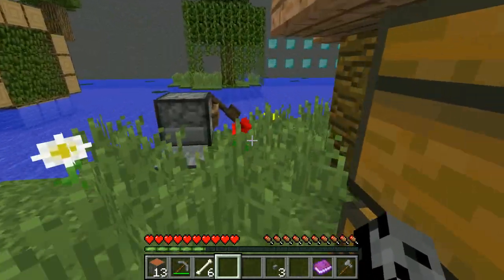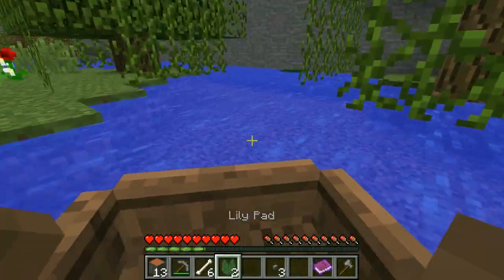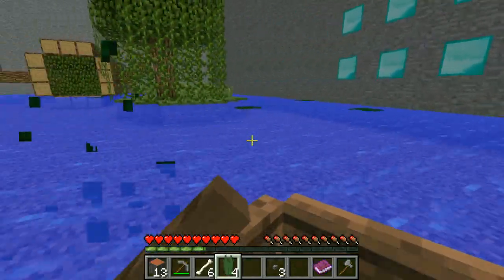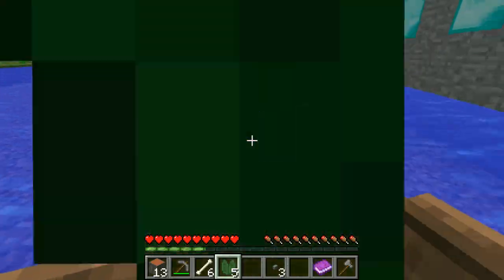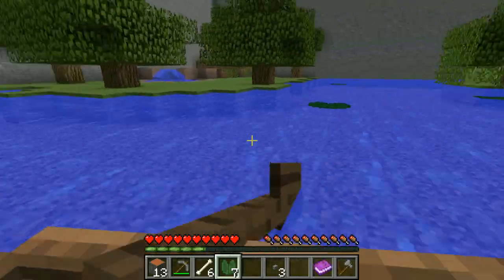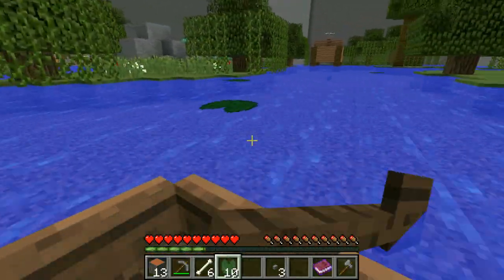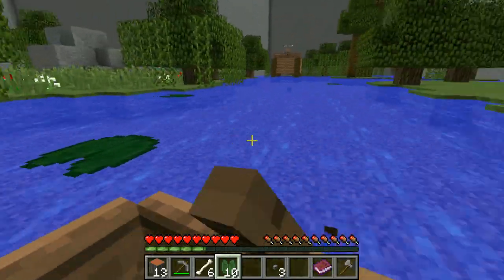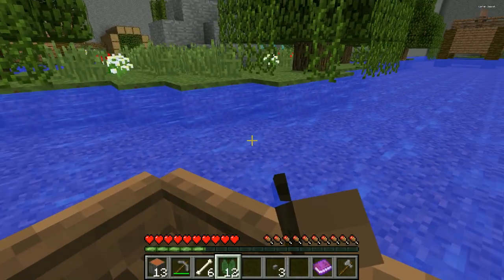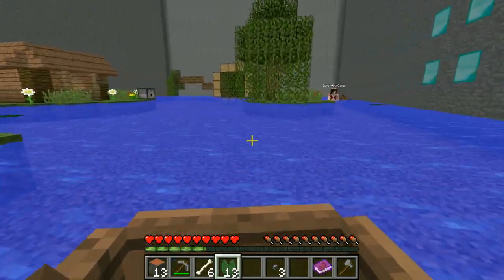Lily pads will drop when you hit them with a boat - where do we get a boat? I'm gonna go get some lily pads! There's one, there's two. I'm shooting for all 20. We could split it. I've got seven so far - we're working together. I have three. We need 20 total. I've got eight, nine, ten. We're both really awful with boats. I have five, six, seven - I've got 12. Let me pick this one up - 13. We have enough! Yay, let's go back.